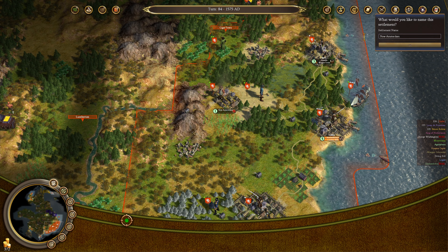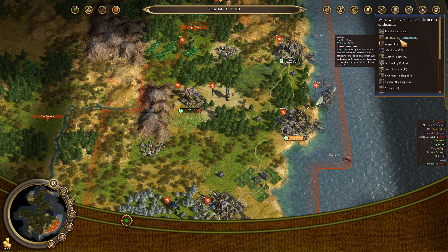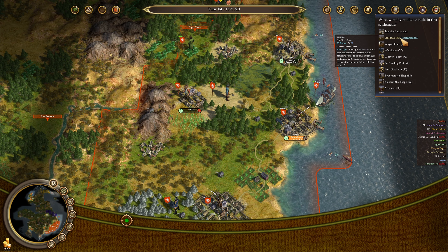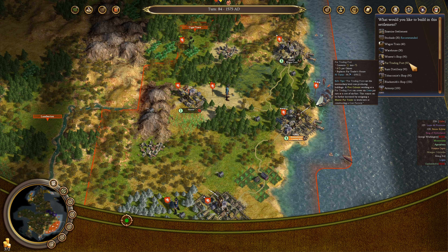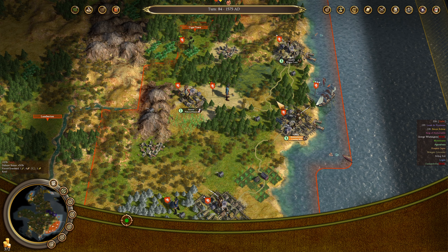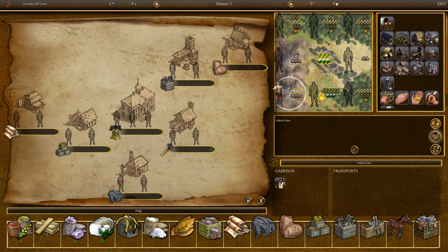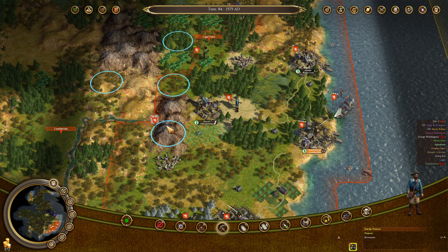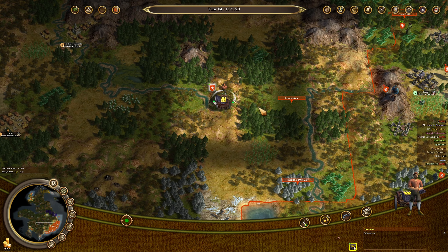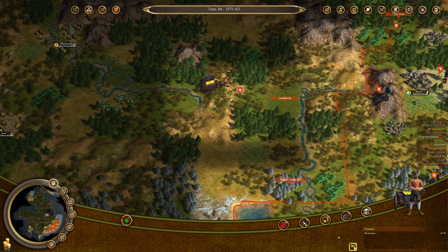Just like that I should have another colonist on the next turn. So we're going to build ourselves Denver. Denver does not need a stockade right now — Denver really doesn't need anything actually. We'll just have them build political points. The farmer will go do his thing in the corn and I'm going to assign one of the pioneers to immediately start working on mining that peak so we get as much silver as humanly possible.